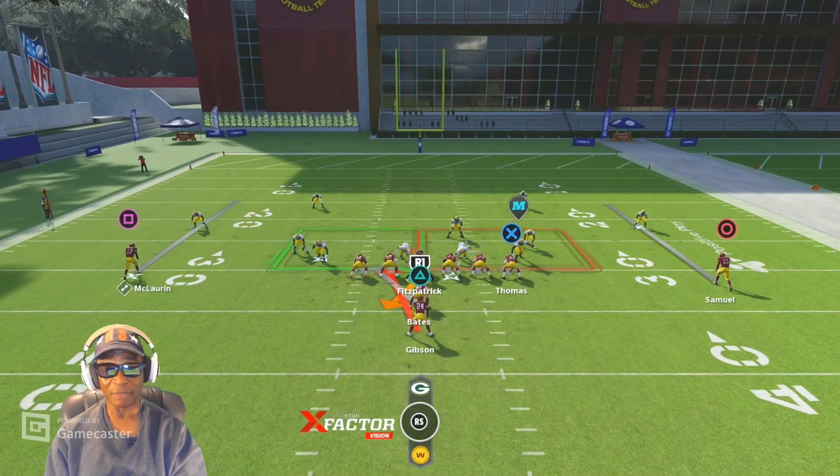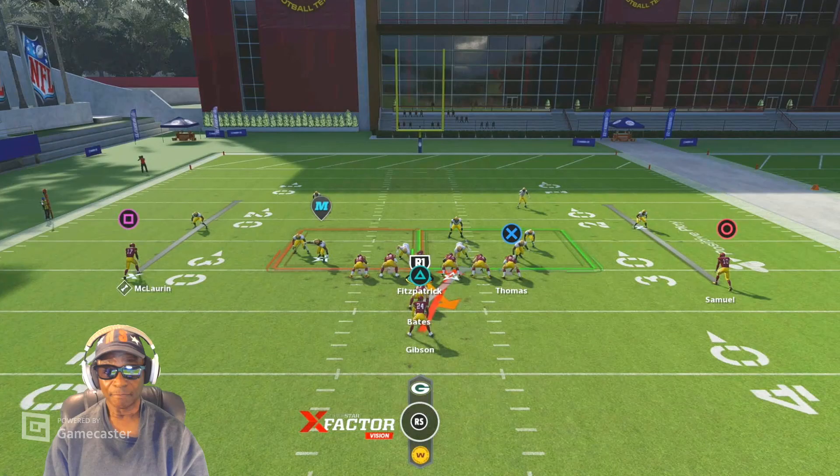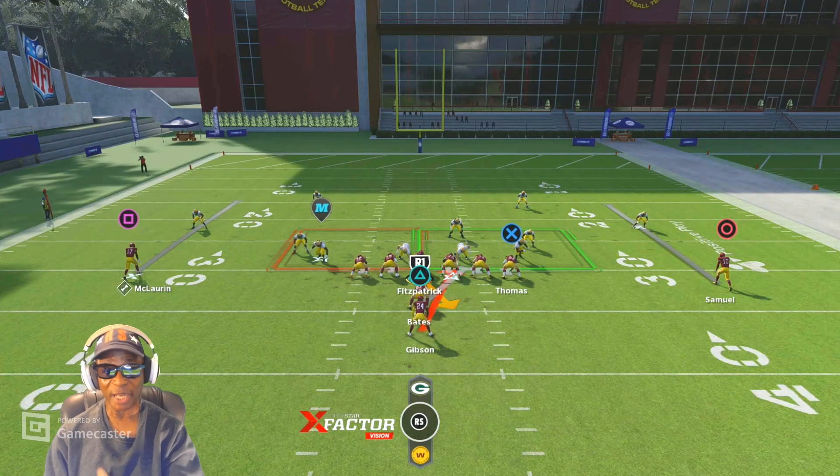Looking at the left side again — we don't count the center — so we have the left guard, left tackle, and the fullback: that's three blockers. Three guys are in the box on that side, which is why it's green. On the right side we've got four guys in the box versus three linemen, but if we switch it we also have the fullback, so it turns green: four blockers versus four defenders, leaving more room for the halfback.